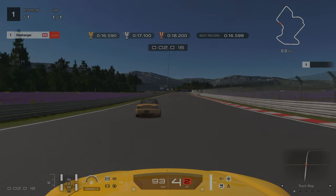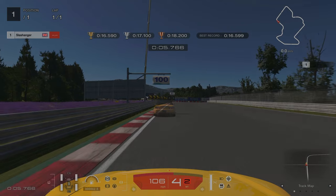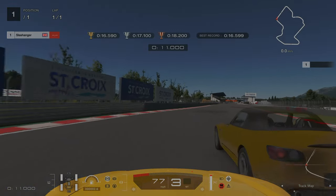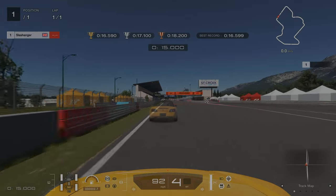For license challenge number four, we're braking at the 100m board. Same as license number three, we're turning in at the 50m board. Drop down into third gear if you feel like you need it to keep your speed up. I turned in a little bit early which compromised my exit, but we still managed to get gold anyway.